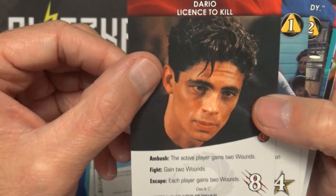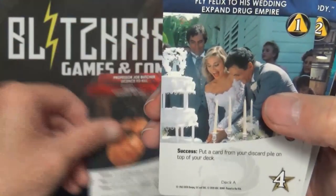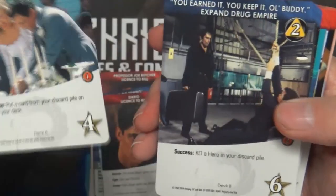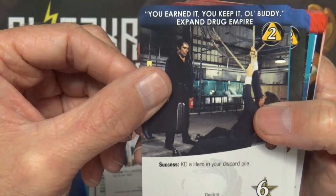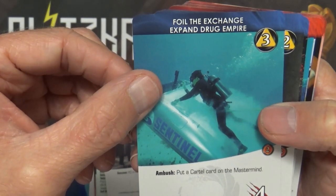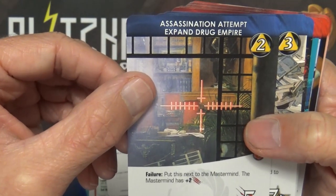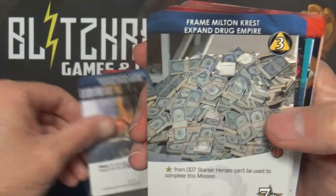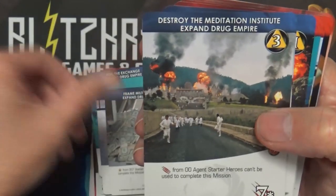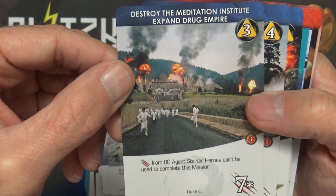Dario, License to Kill variant - Ambush: the active player gains two wounds; Fight: gain two wounds; Escape: each player gains two wounds. Fly Felix to His Wedding - Success: put a card from your discard pile on top of your deck. You Earned It, You Keep It Old Buddy - Success: KO a hero in your discard pile. Foil the Exchange - Ambush: put a cartel card on the Mastermind. Assassination Attempt - Failure: put this next to the Mastermind; the Mastermind has plus two strike. Frame Milton Crest - recruit from 007 starter heroes, can't be used to complete this mission. Destroy the Meditation Institute - strike from 00 agent starter heroes, can't be used to complete this mission.